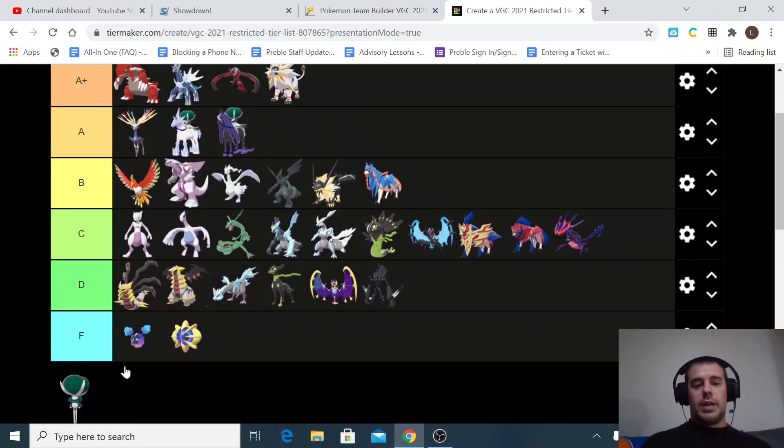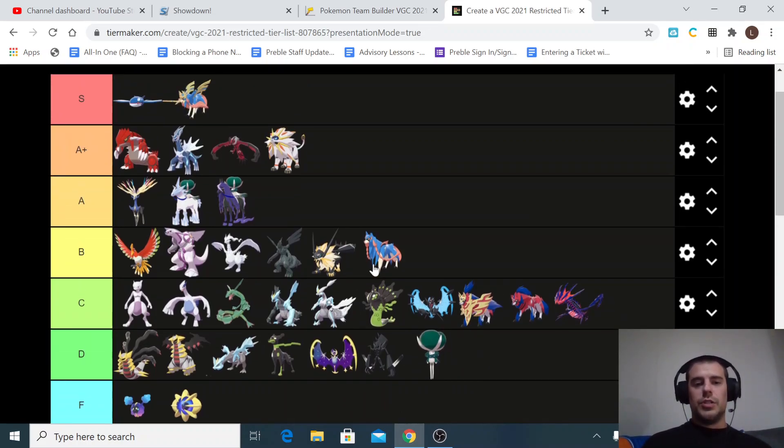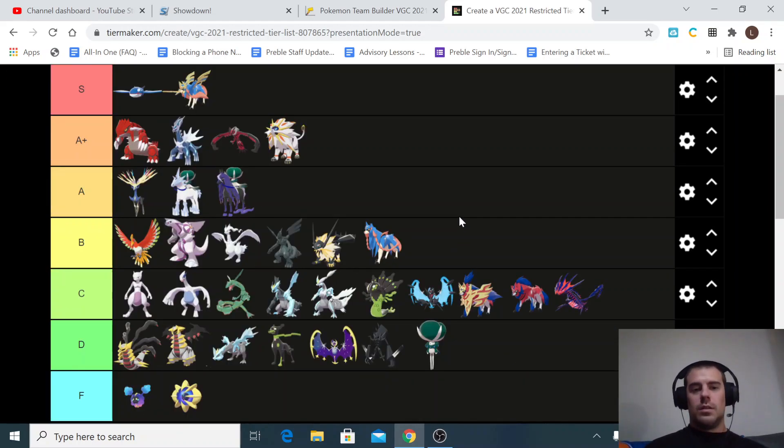Lastly, just Calyrex by itself is a D tier Pokémon — there's no reason to use it without Glastrier or Spectrier. If you're going to use Calyrex, you're going to fuse it with one of those two Pokémon. You're not going to use it by itself.